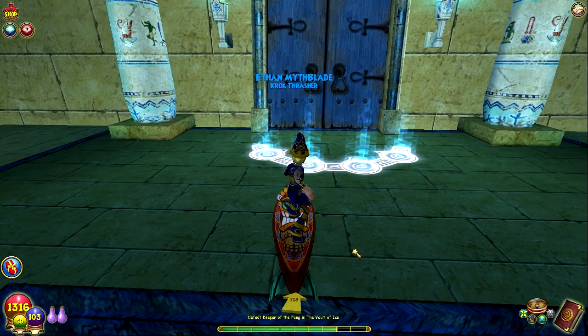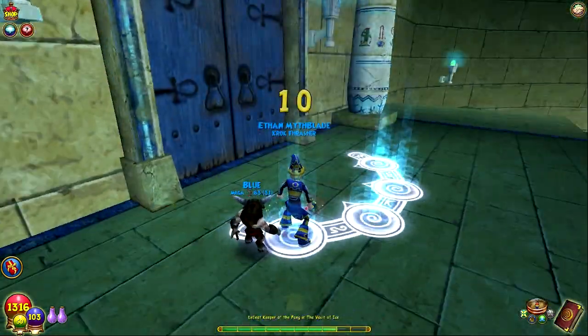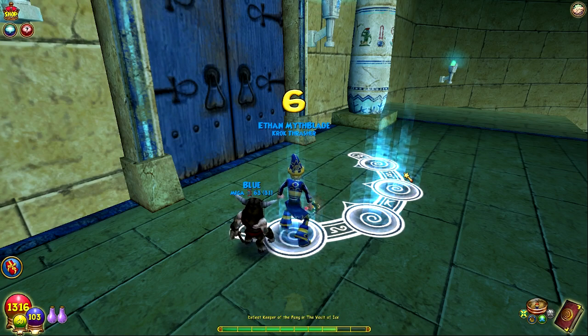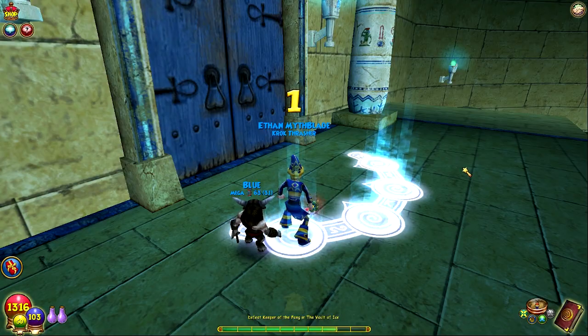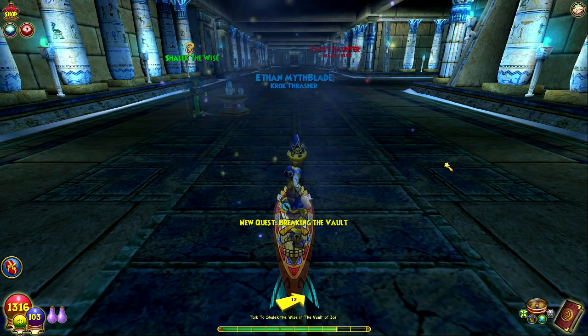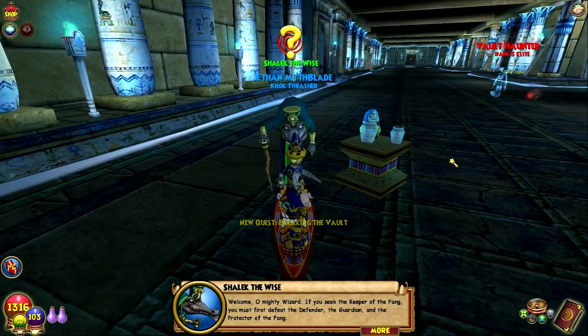What's going on everybody, and welcome to the full game walkthrough series episode 16. Today we are going into the Vault of Ice with Shalik. Ready to go, have my new gear and whatnot. We have the Vault of Ice and then the Emperor's Retreat, maybe a few little catch-up things to do throughout the entire area, and then we go into the final area of Krok.